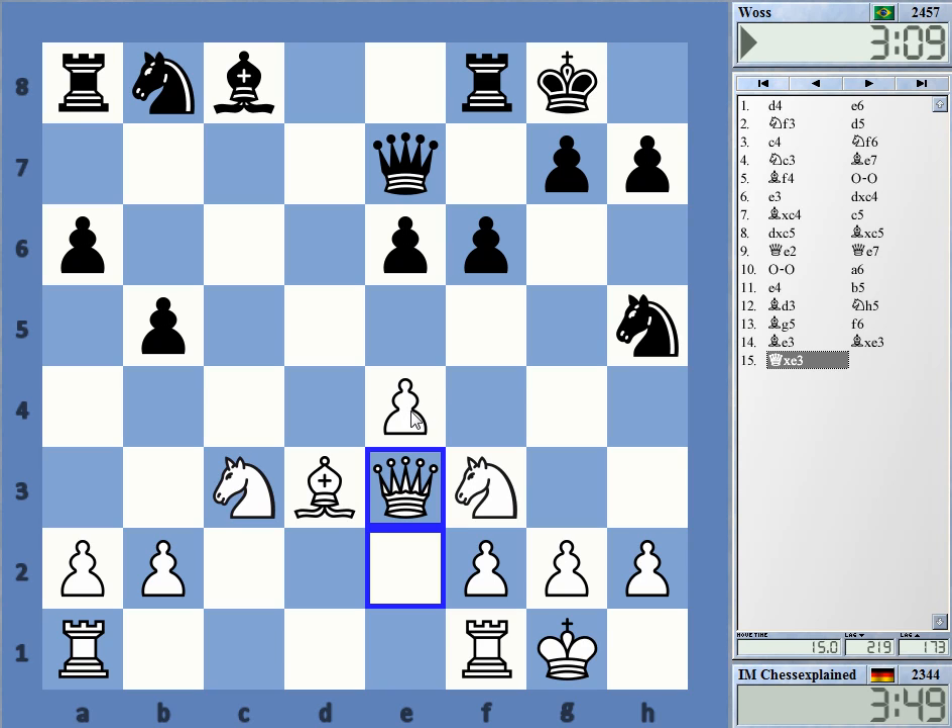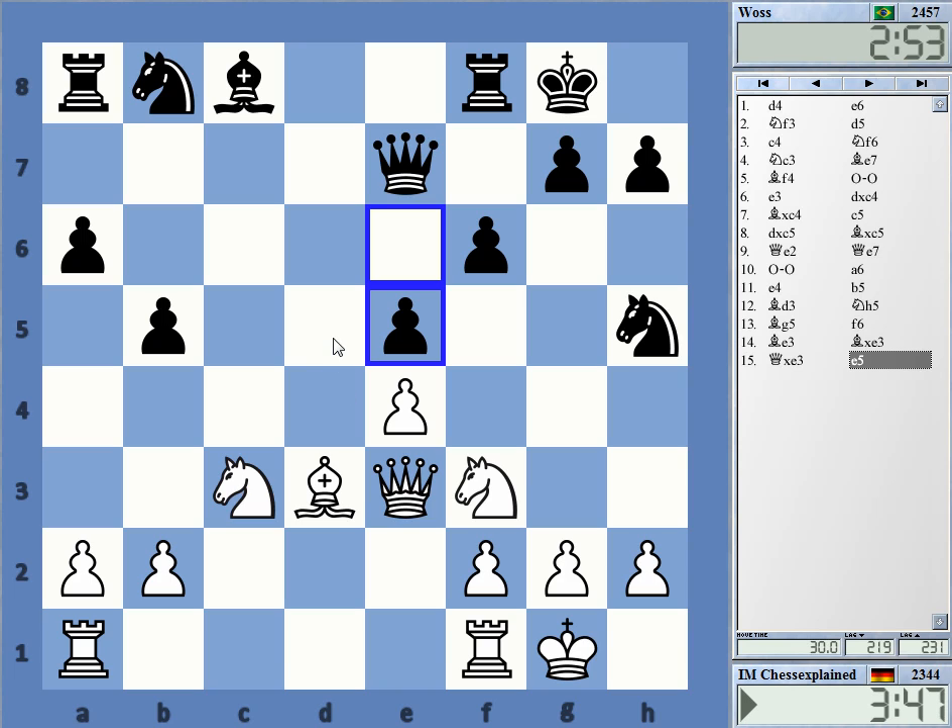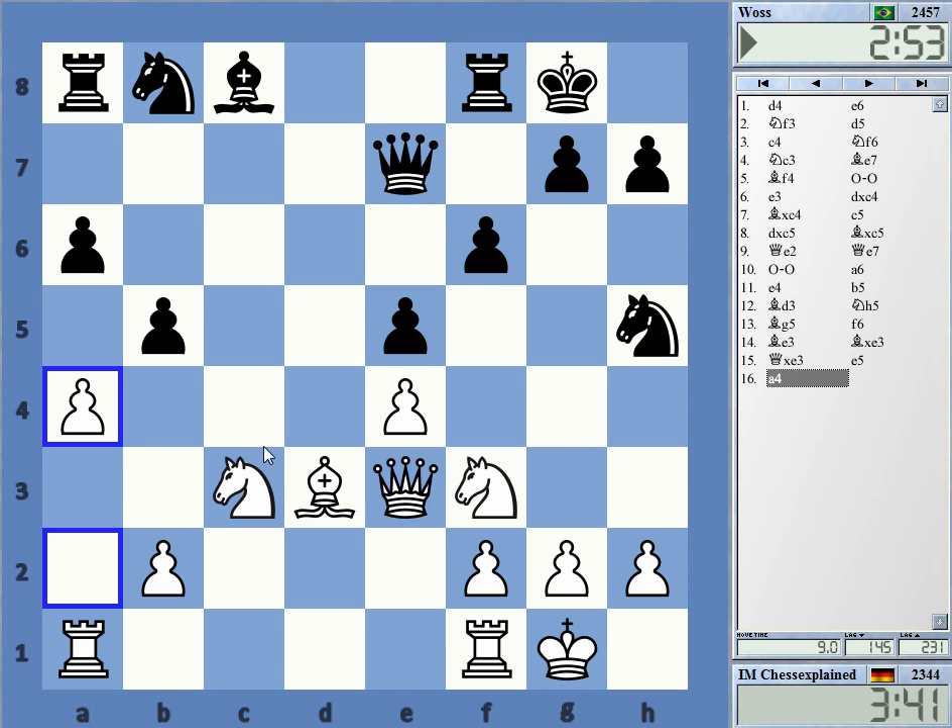He has to play some awkward looking move now — either e5, which allows knight d5 (that looks really bad), or g6 to give his knight some retreat square, maybe g5, but this doesn't look like the right way to play. So I have knight d5 now, I also have a4 which is also interesting — fighting for the c4 square.